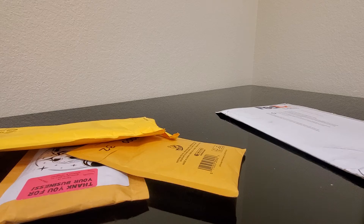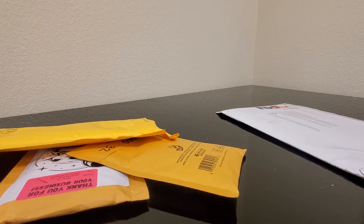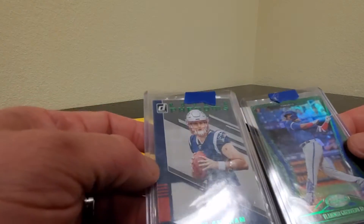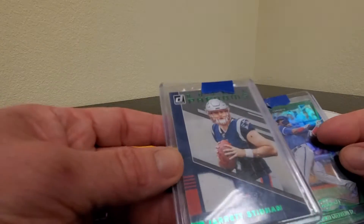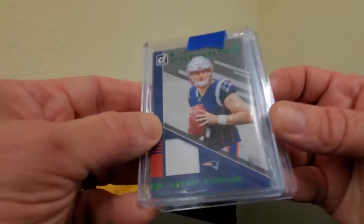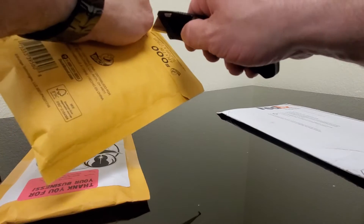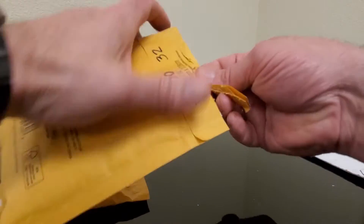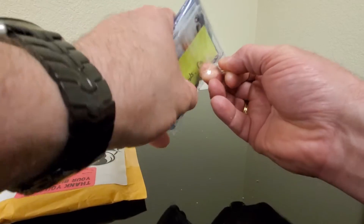I've got some videos I've got to get posted and I'm behind on — still have to do some editing. This came from a Whatnot sale, GLT Collectibles on Whatnot. It's a Vlad Guerrero green and a Jarrett Stidham green patch card. I picked both of those up for specific people that buy from me on Whatnot. The Stidham is for an Auburn fan, and the other one is just a Vlad fan — Jays fan as well.